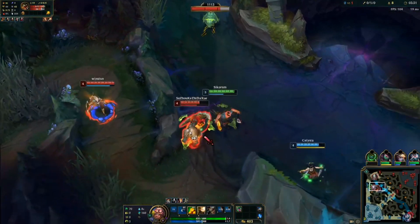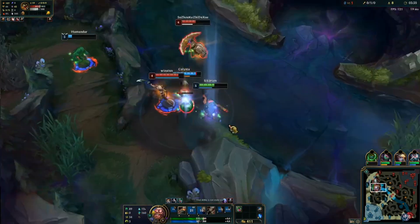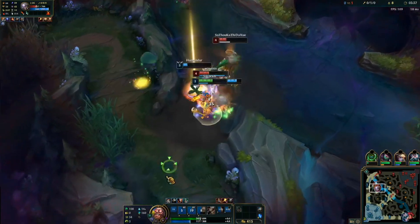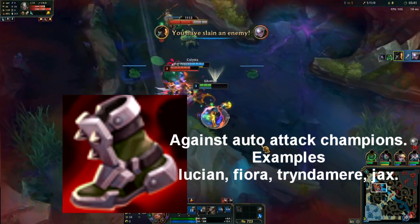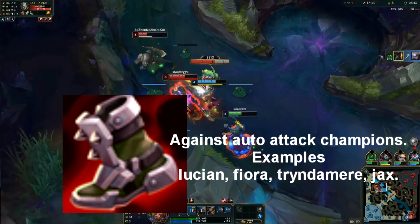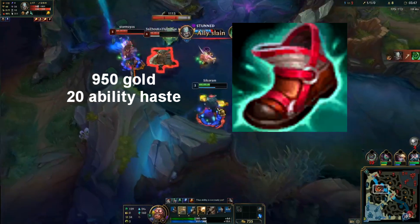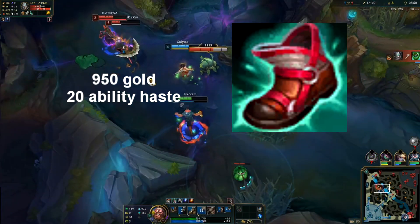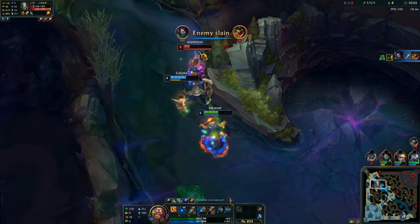Before we discuss the builds, I quickly want to talk about what boots to go — Tabbies or CDR. You build CDR boots most of the time, but in some cases you have to go Tabbies. I would build Tabbies against auto-attack champions like Olaf, Fiora, Jax, or any ranged top laner. If you're not going against any of these champions, then it's CDR boots. CDR boots are one of the most cost-efficient items you can get — they provide 20 ability haste for only 950 gold.